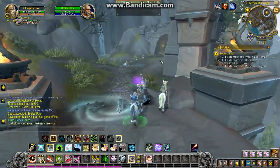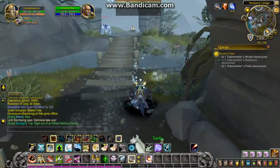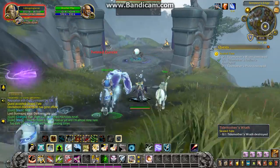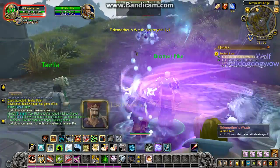So to get to the Tidemother's Wrath, all you do is cross the bridge, follow the path all the way around, and it's going to be in a small courtyard before you get to the first river. Right there is where the Tidemother's Wrath is located, and this is just atop the hill when you come up the path after you cross the Path of Storms.